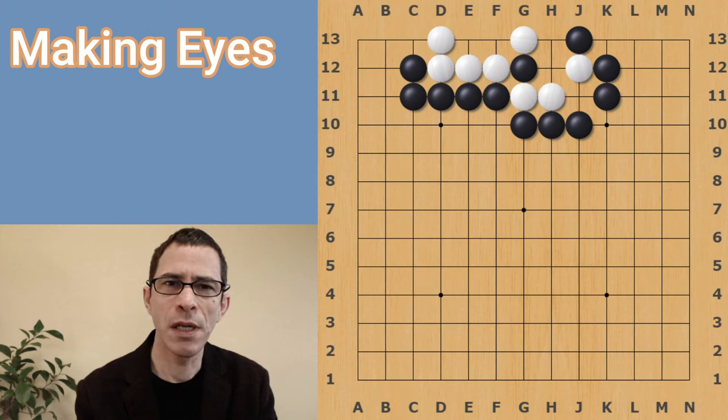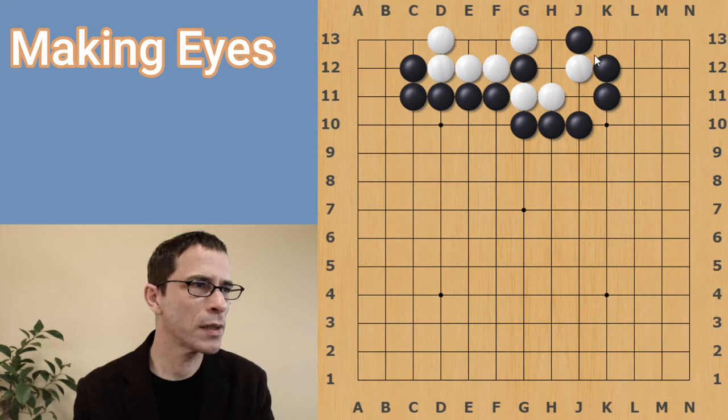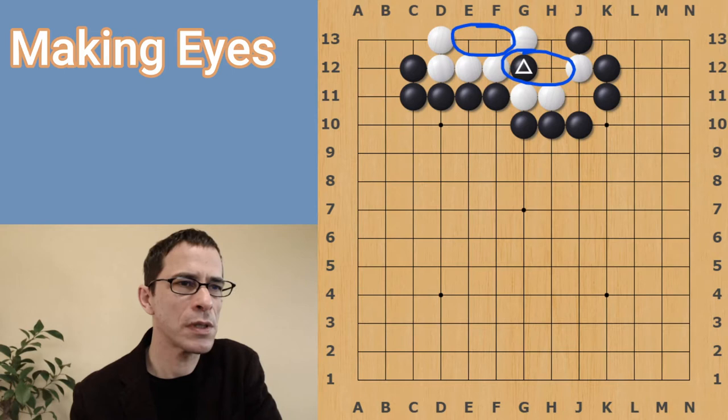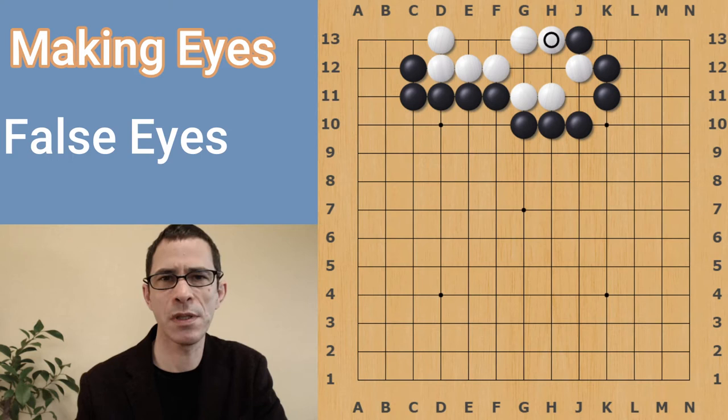This shape we have in front of us is a white group that has been surrounded mostly by black. White is attempting to divide this territory into two. It looks like white has a section of territory here and white has captured this black stone, so white has one more section right here. If black tries to escape with this stone, this will do no good because even though black has extended once from that stone, it is still an atari and white can capture it. So that did not work for black.